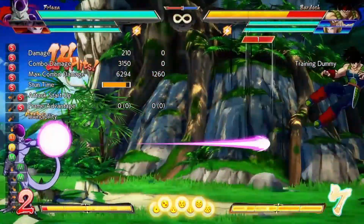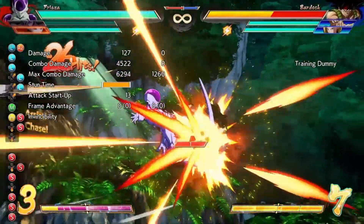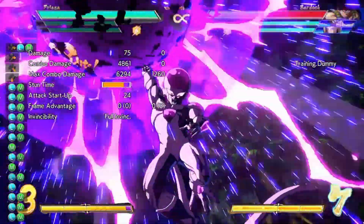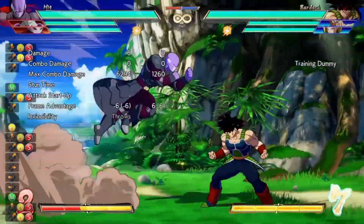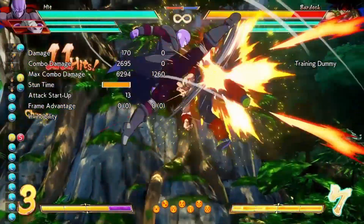Frieza's assist is kind of cool. You can do his little ball thing and then finish up with a Death Ball — I didn't do that here, but you can.